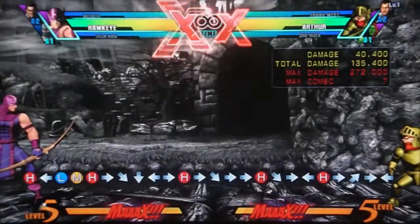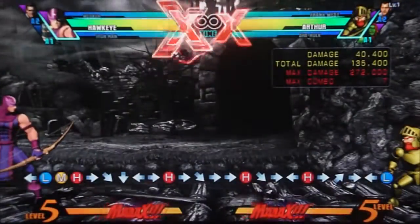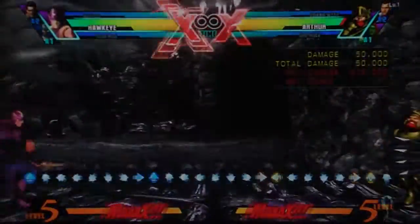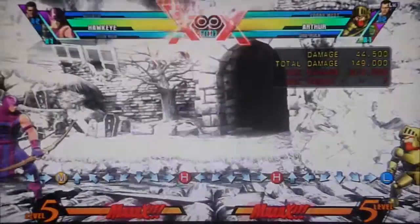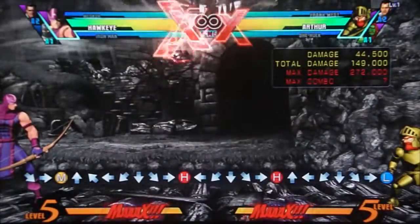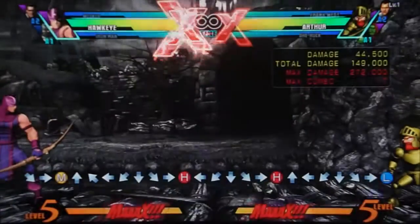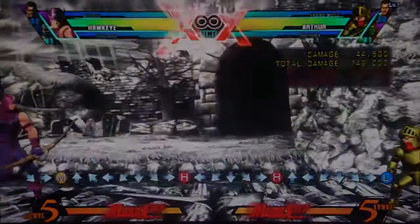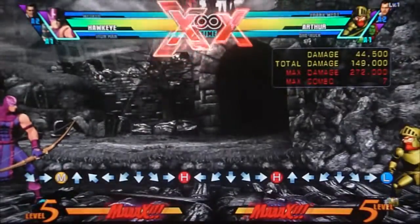So those are all the properties of his heavy normal. Now let's go into his special moves. The first is just basic zoning stuff — his quarter-circle forward moves. You have Triple Arrow, and you can use all of these in the air as well. Triple Arrow is a very basic projectile, pretty quick, decent durability, and probably the one you'll use the most. However, please do not become a player that only uses Triple Arrow because it does lose to a fair amount of projectiles out there. Every single one of his projectiles has a use — very good for different situations.